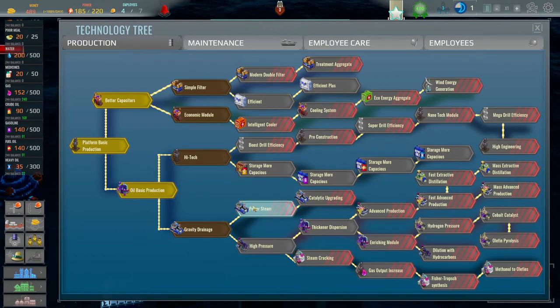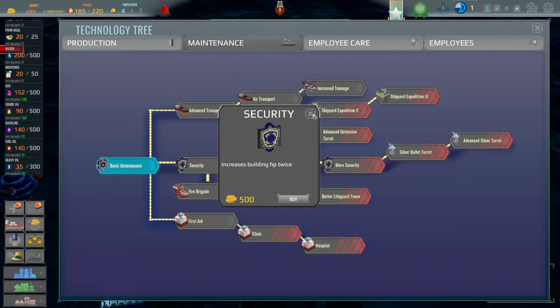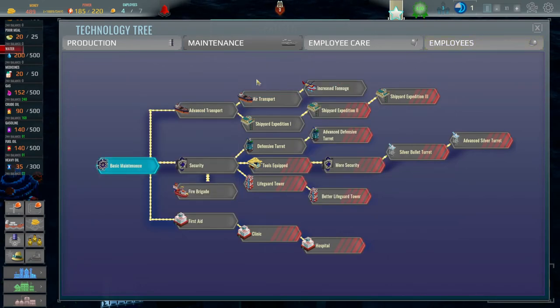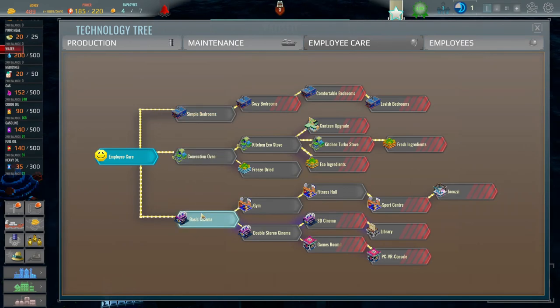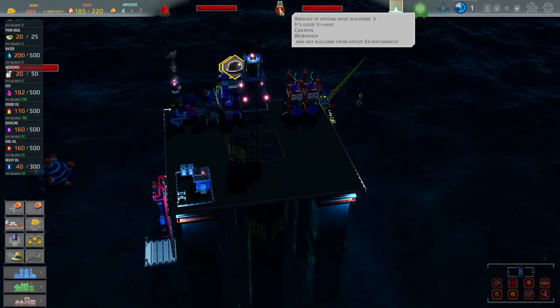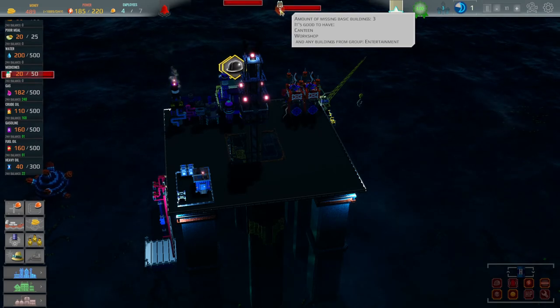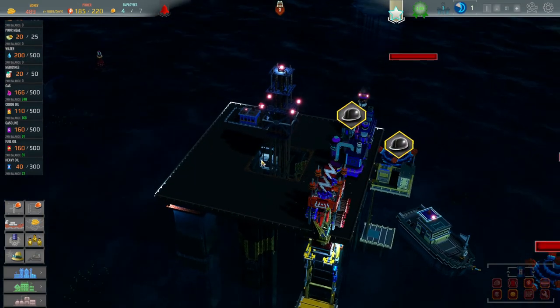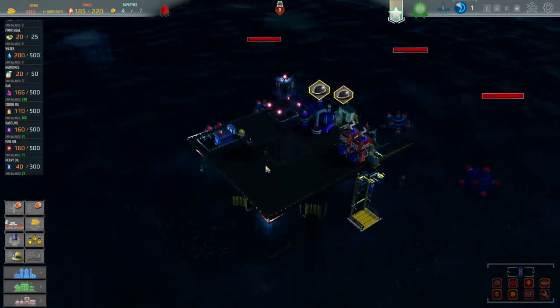We probably need to think about getting basic maintenance, which will give us a workshop so we can fix anything that gets broken. We also want to get a basic cinema so we can keep people happy, because they will get moody. As you can see up here - amount of missing basic buildings. It's good to have a cantina, workshop, and any buildings from the entertainment group. We will try and get those, but we need to get some money in. We'll just hold off for now and see what happens.